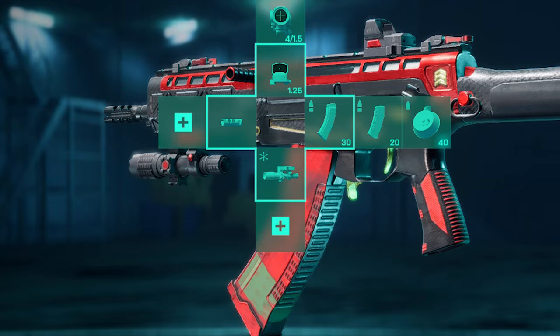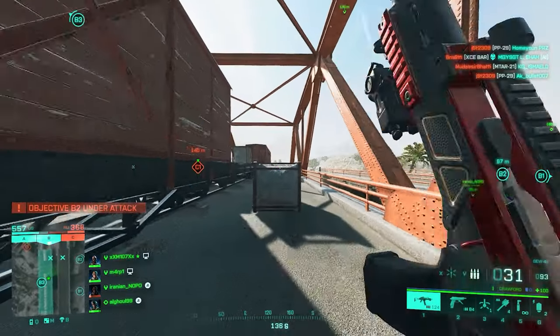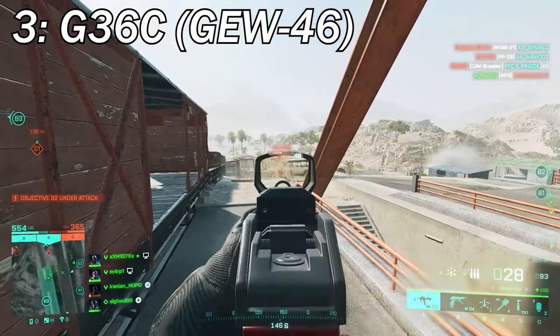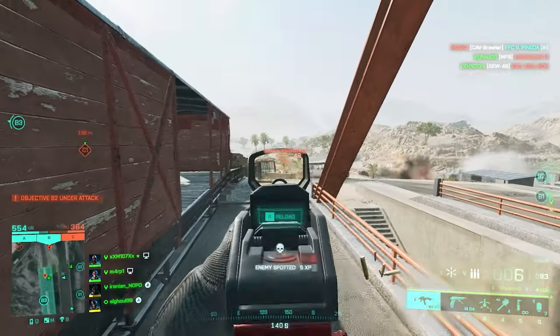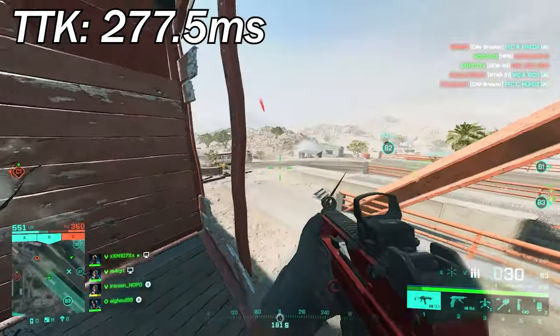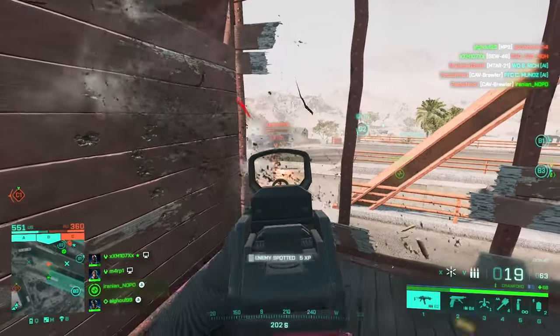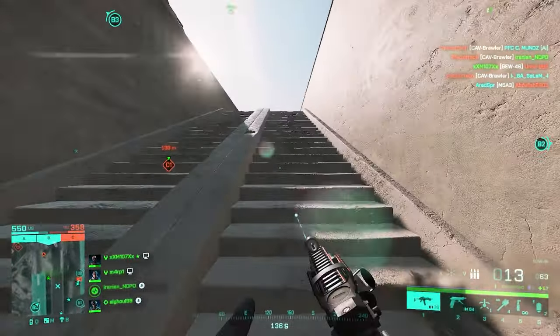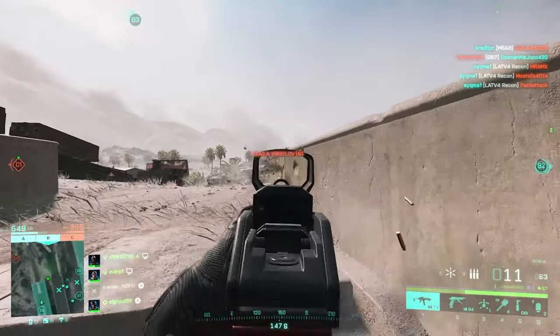At number three we've got another Battlefield classic — the G36C. This gun is hard-hitting, pretty easy to get used to, and one of the best assault rifles in Battlefield 2042. The TTK is 277.5 milliseconds, which makes it only one millisecond faster than the AM40. The only issue with the G36C is the 30-round magazine limit — it makes you want to reload all the time — but other than that, it's a straight-up beast.